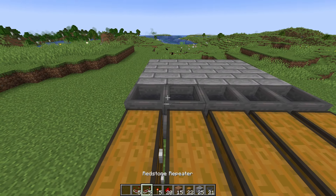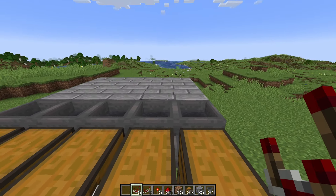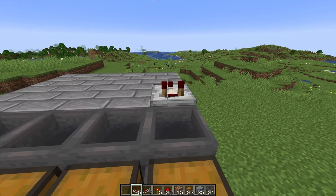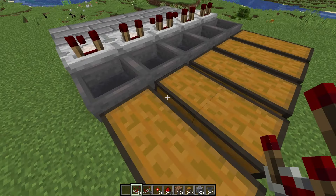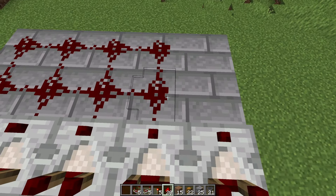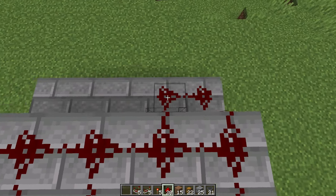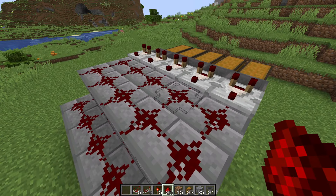Now grab your comparators in hand, stand on top of the chests, and face the hoppers. From here, you're going to place all of your comparators facing that direction, away from the chests. Once you've done that, on these remaining building blocks, we can fill all of them up with redstone up here and down here, so we have redstone covering this whole platform.